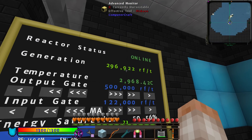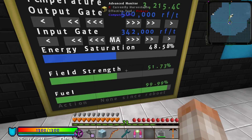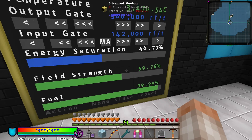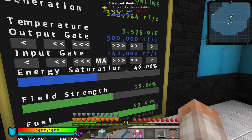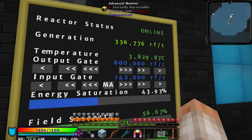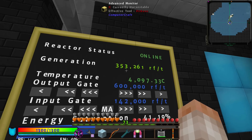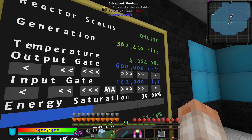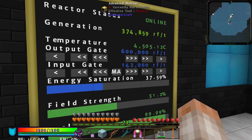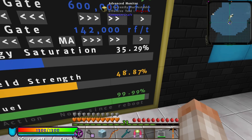The temperature is rising, which means my RF per tick is rising — almost at 300k right now. I'm going to throw more energy at the field strength. As I input power, the field strength increases; as I decrease power, the field strength decreases — really simple. I'm going to crank this up. At 600,000 RF per tick our heat is rising really fast. I'm going to aim for about 550,000 RF per tick and then leave it there. These things burn fuel extremely slowly.